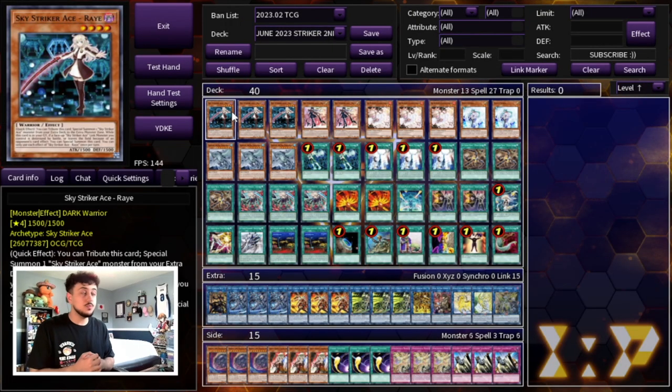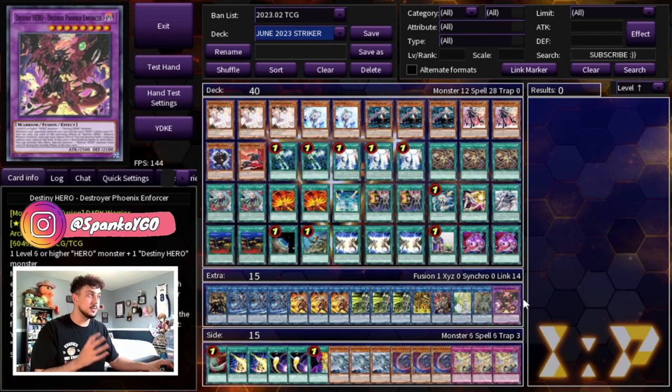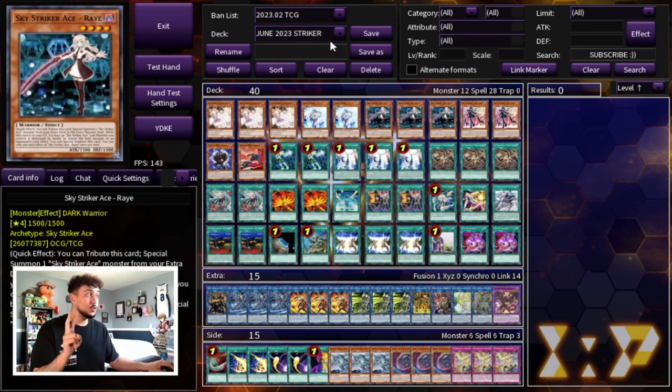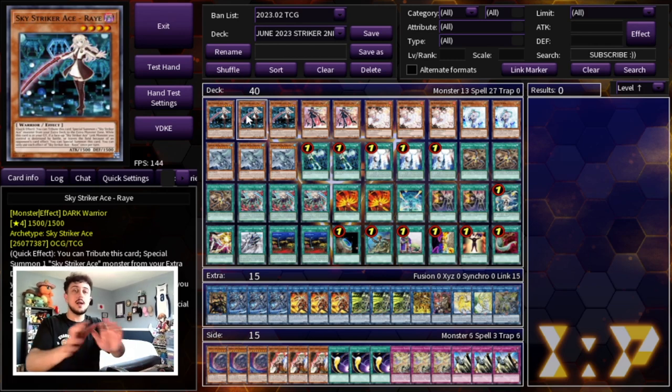Before we get into the profile, I do want to say I have two builds of Sky Striker to show you today. This is a go-second build, and then I also have a go-first build over here featuring DPE. So I'm doing two deck profiles in one video today. I'll be a little quicker just because we are doing two decks — it's kind of the same deck but two different ways to play it.